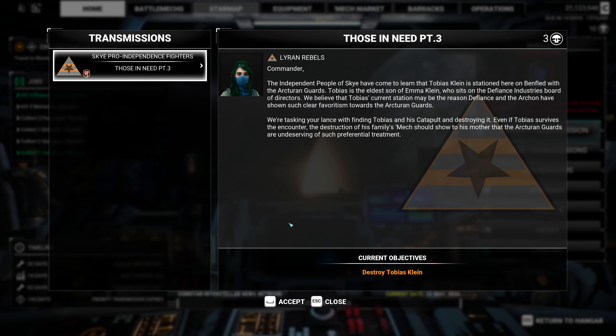So now we can go into our transmissions here and do part three. Commander, the independent people of Skye have come to learn that Tobias Klein is stationed here on Benfled with the Arcturian Guards. Tobias is the eldest son of Emma Klein, who sits on the Defiance Industries Board of Directors. We believe that Tobias' current station may be the reason Defiance and the Archon have shown such clear favoritism toward the Arcturian Guards. We're tasking your lance with finding Tobias and his catapult and destroying it. Even if Tobias survives the encounter, the destruction of his family's mech should show his mother that the Arcturian Guards are undeserving of such preferential treatment.